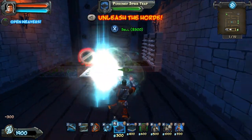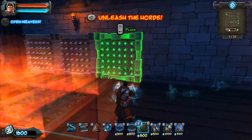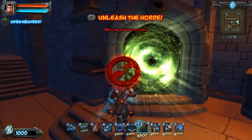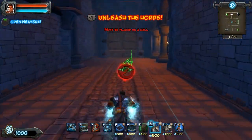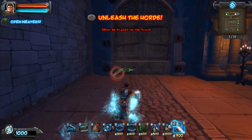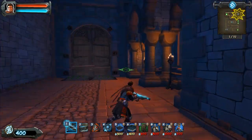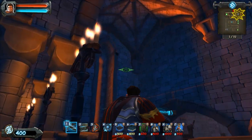Fortify this area a little bit more than the other one, and I'll just work on the other area for myself, which is this green one. Go ahead and put spiky spikes here, and we'll unleash the horde and hope for the best.